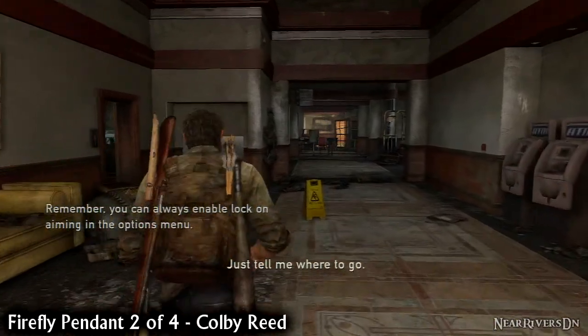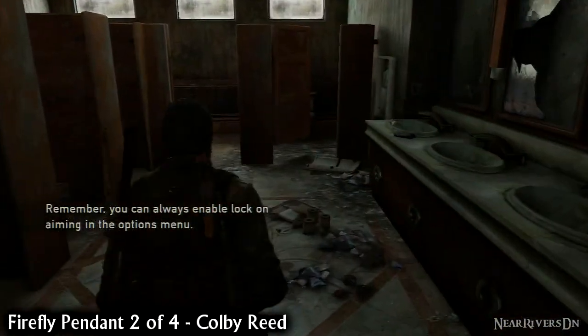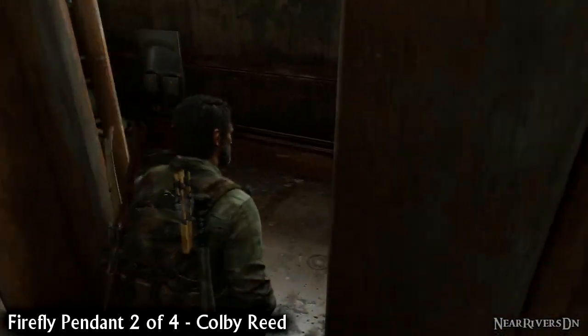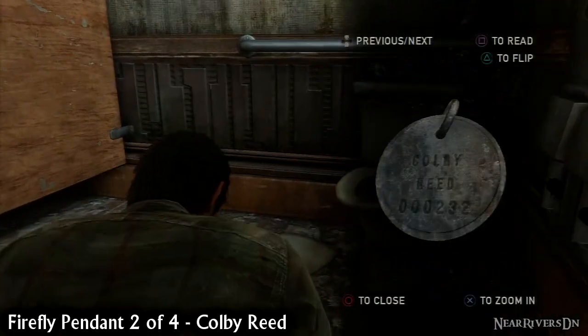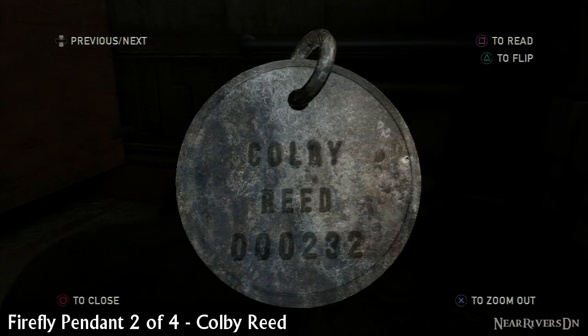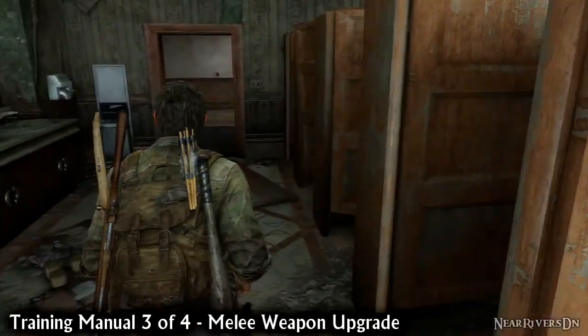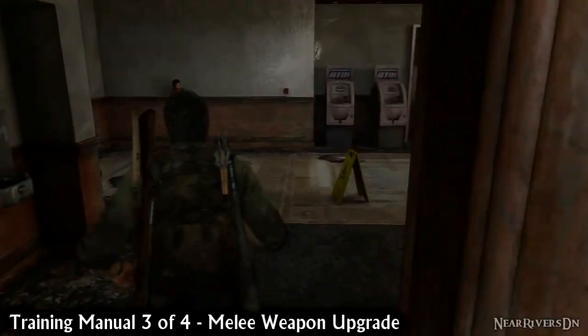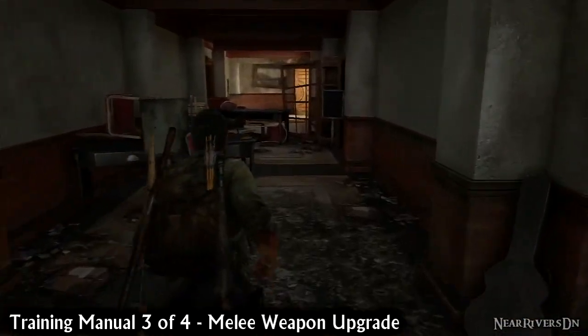Keep moving through the level and drop down the broken staircase. Search the women's toilets immediately on your left to find the NYX Firefly pendant. Exit the toilets and make another left. The NYX training manual is sat on a desk in front of you.